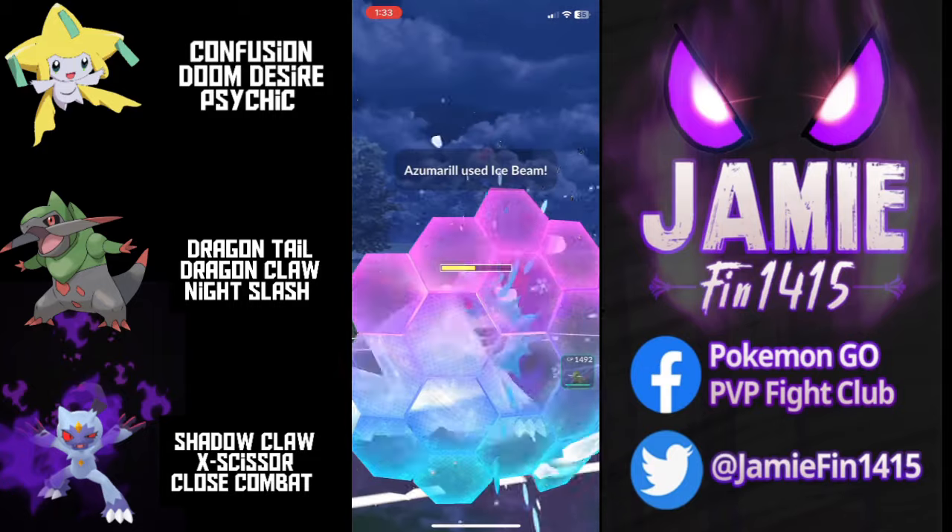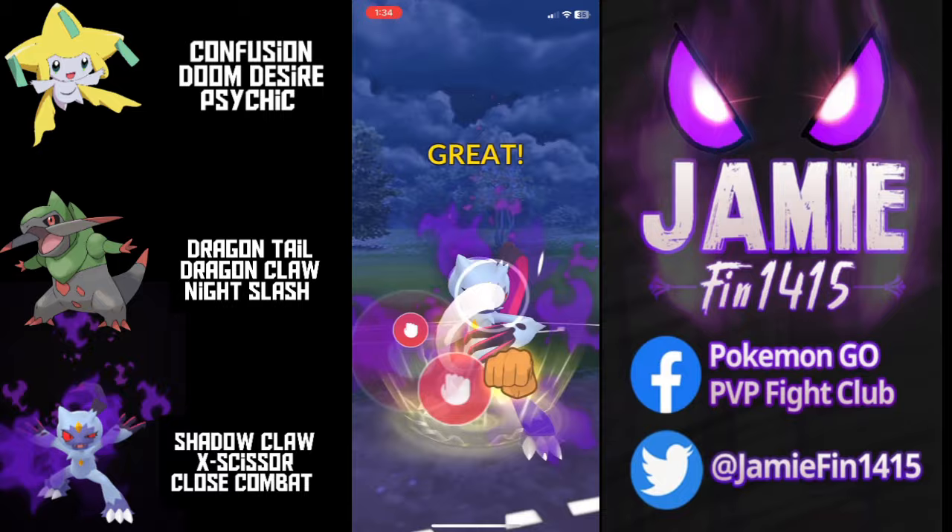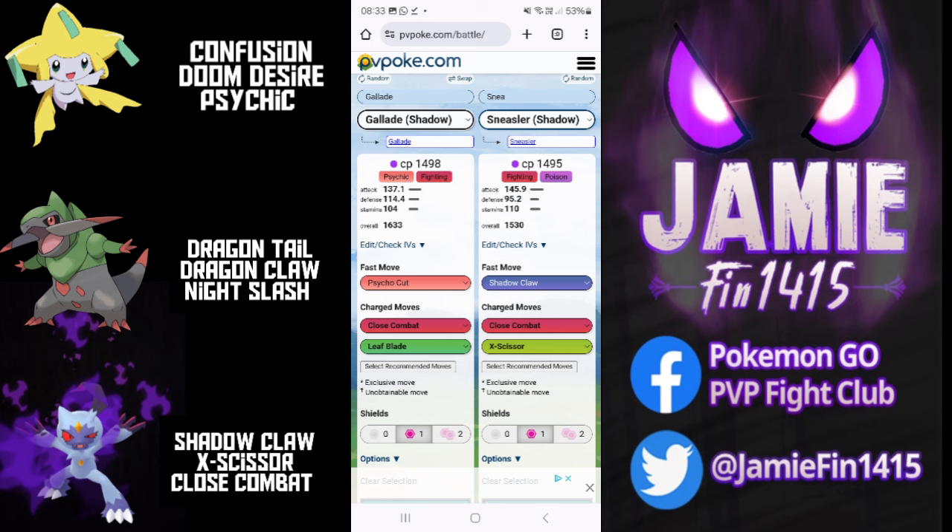We invest the final protect shield on the incoming ice beam. The opponent switches out into the unshielded Registeel — close combat's locked, loaded, and Registeel is going to be straight in and straight out. Welcome back to the channel. This season everyone is super hyped because Gallade got access to Psycho Cut, meaning it can generate energy at an alarming rate. It is apparently the king of the fighting type glass cannons — however, shadow Sneasler has something to say about that.